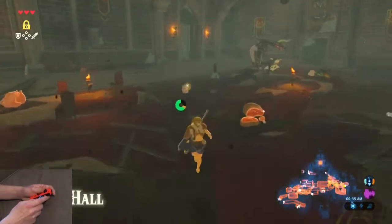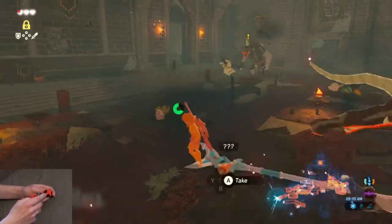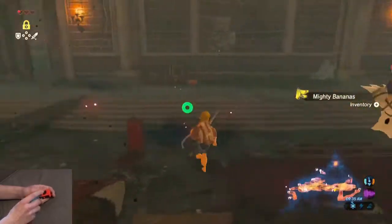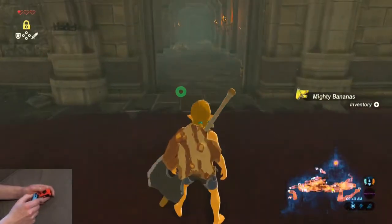From here you're going to want to sprint. Go ahead and grab these — any health is good. Grab the Mighty Banana; it's very important for the elixir that you're going to get. And go through the center door.